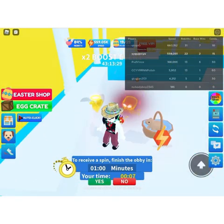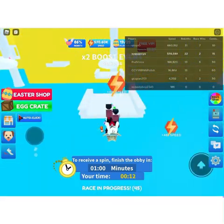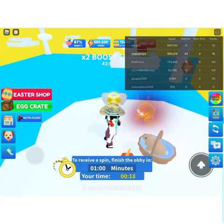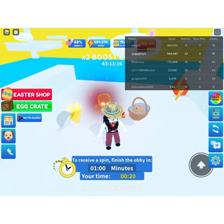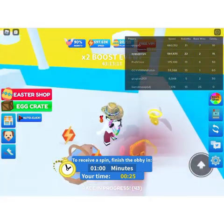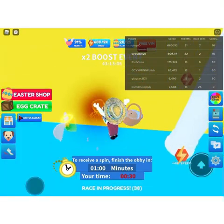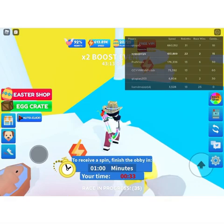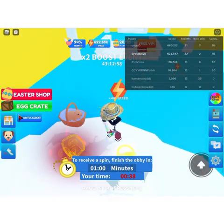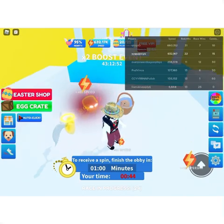One trick for small platforms is that the less speed you have, the more likely you are to land on it perfectly. If you have too much speed you're going to slide off, but if you have too little speed you'll completely miss the platform, so you've got to have the right amount of speed. Almost there!